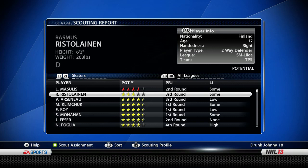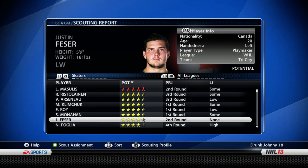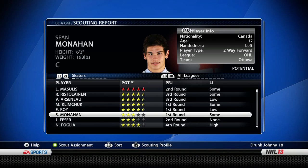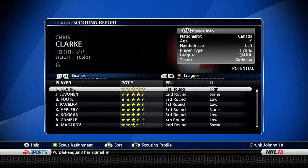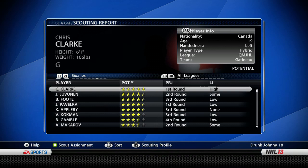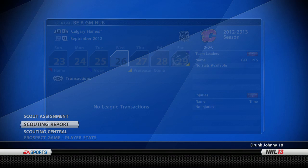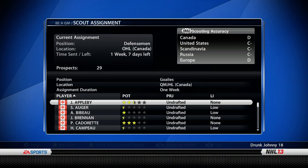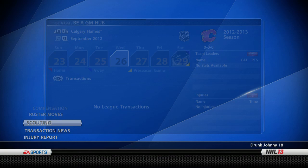Sorting by potential — there are about six guys here with red/gold potential: defensemen, left wingers, centers. We pretty much have everything covered. Looking for goaltenders as well since we're trading Kiprusov. There's a Chris Clark guy with gold potential and five stars — he could be an elite goalie of the future, playing in the QMJHL. I want to scout that guy. If his potential holds at five stars once fully scouted, he's the guy I'm going after — that's our first scouting assignment.